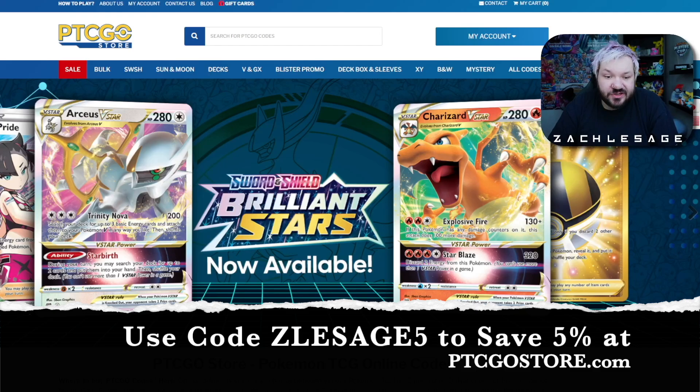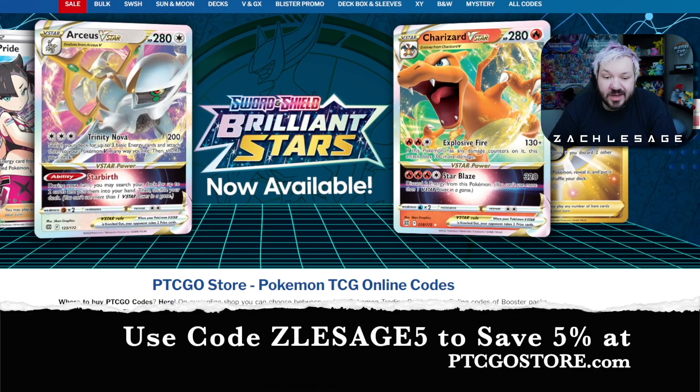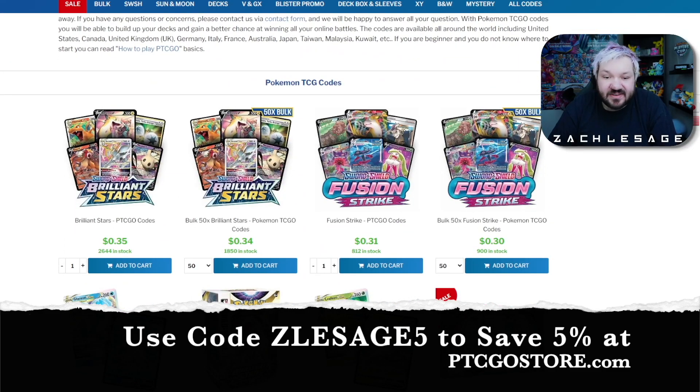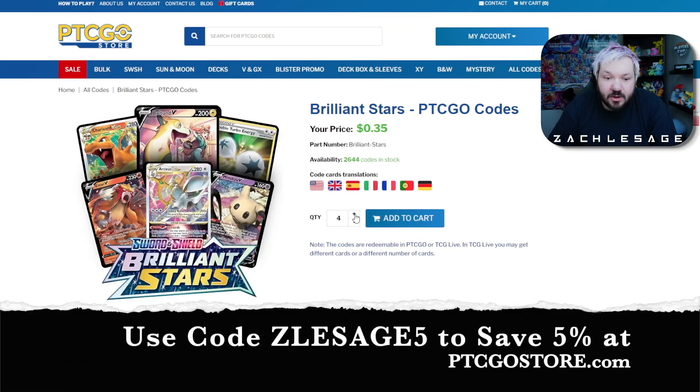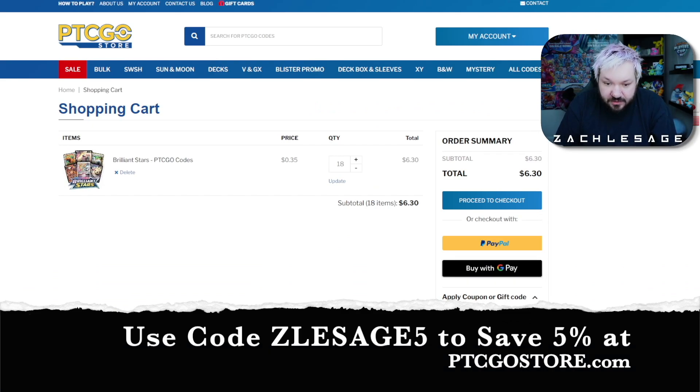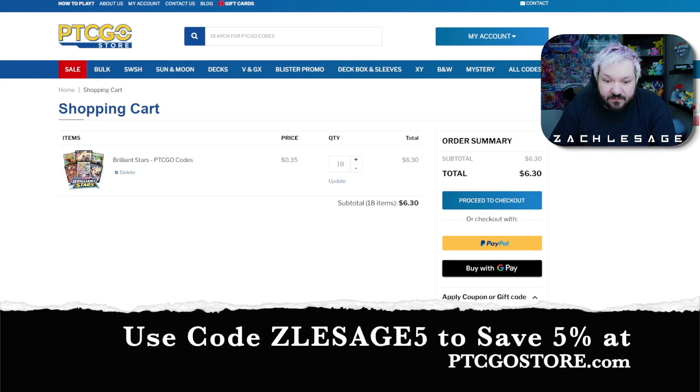Check out ptcgostore.com, the best place to get Pokemon TCG online codes. There's a lot of selection available and I have a discount code for the website — you can pick up any kind of cards, add them to your cart in any quantity, and use code ZLASAGE5 at checkout to save 5% on your next order of codes.